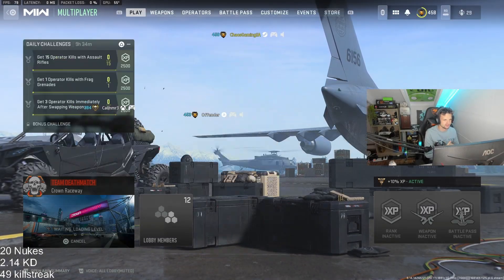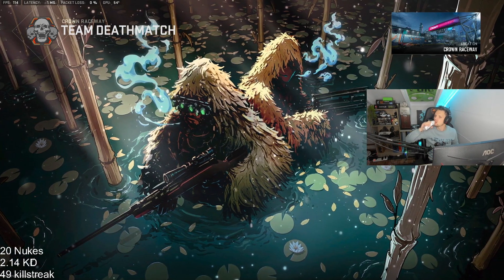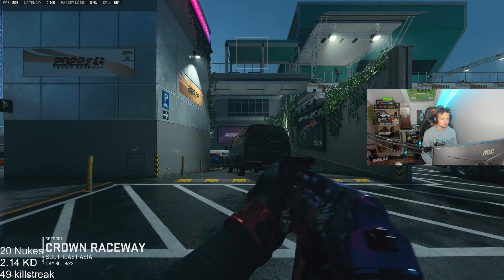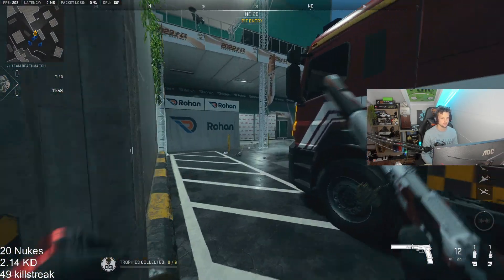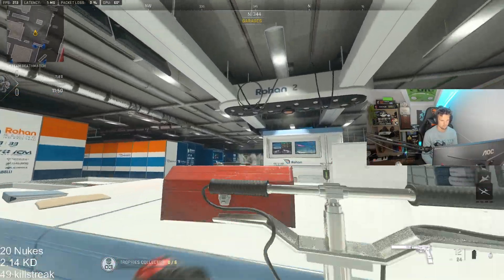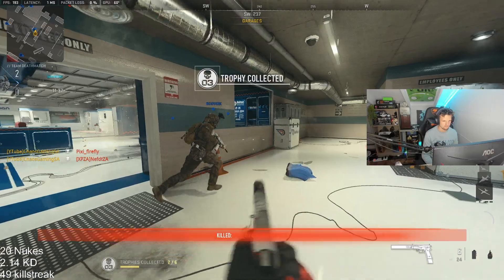We've got Crown Raceway. Rocking my... guys, ranked season obviously ended. I got this beautiful ranked play skin from Crimson — finishing Crimson in Season 2 of Ranked play. So I'm rocking this skin out today. I trust the P890. Alright Sabre, you've got a nod — weapons free.